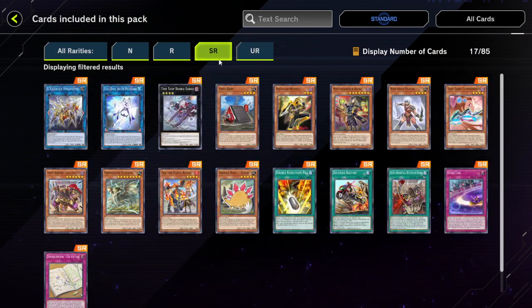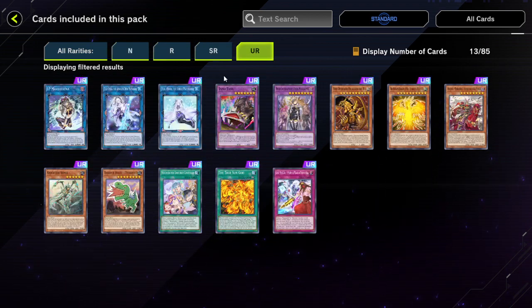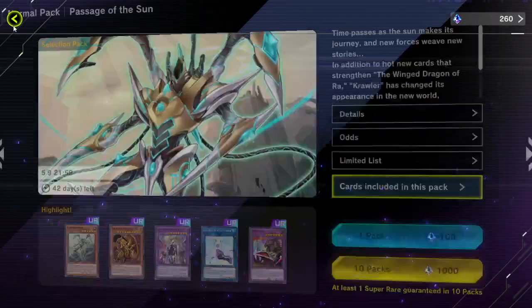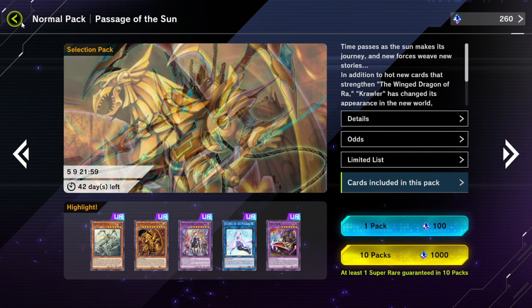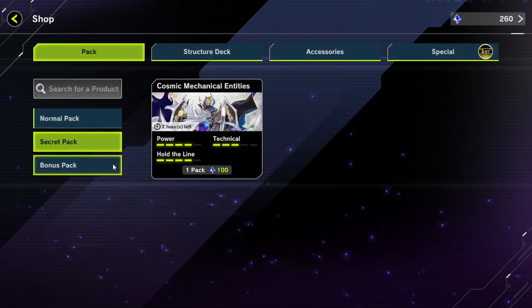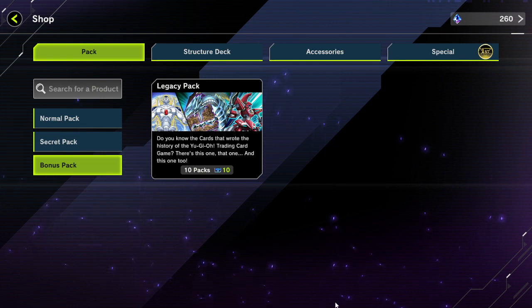If you want to save your gems, save your gems — but me, I'm actually going for it because most of the URs and SRs are what I really need. The rares and normals I can always make up for otherwise. Let me know what you guys think about this selection pack. This is the pack before the tier limit stuff drops I think. Don't forget to pick up that bundle because it might come in clutch. That's all I gotta say — Ace signing out.